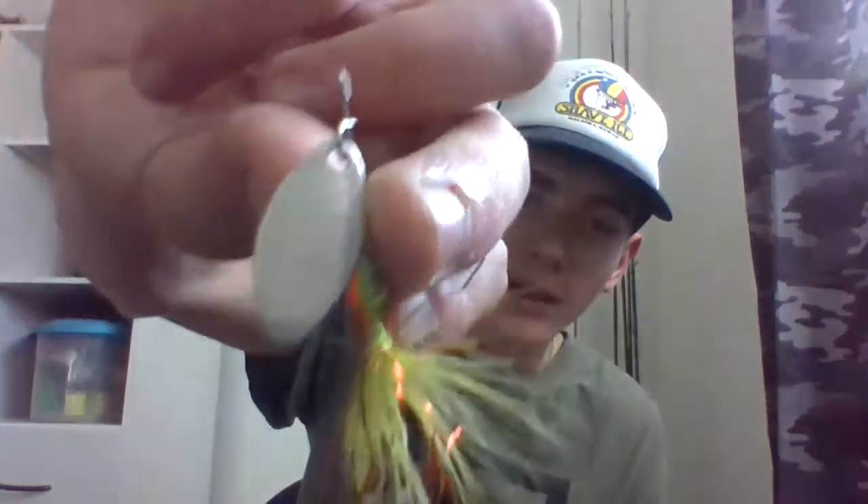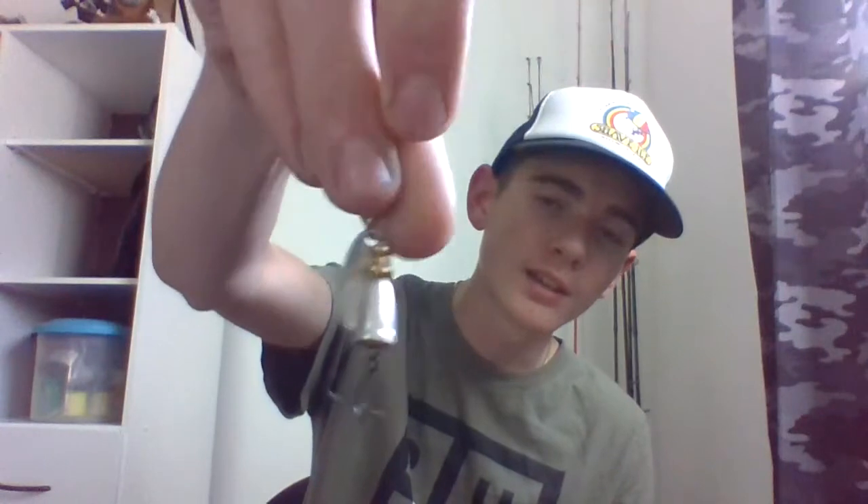It doesn't even matter what brand — creeks and streams are what spinners are made for. Rooster Tails are really light and can't be cast too far, but they're great for creeks and streams. Then you've got the Blue Fox Super Vibrax, which you can cast almost as far as a Panther Martin because of the big weight at the front. But these spinners require a little faster reeling because the blades don't spin as fast — they shimmer more than spin, sending visual signals to the fish.